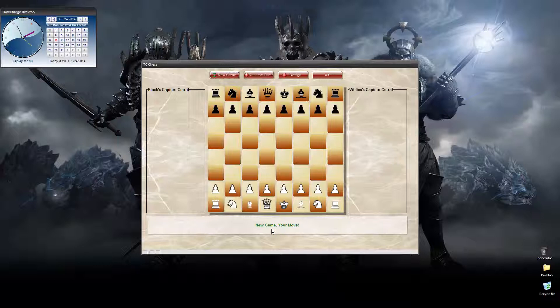It says down in the message center: New Game, your move. White always moves first, so white's going to select a piece. The first thing that the game needs to know is whether or not the move the human is trying to make is valid. For example, when the game starts, the only pieces that can actually move are pawns and knights.